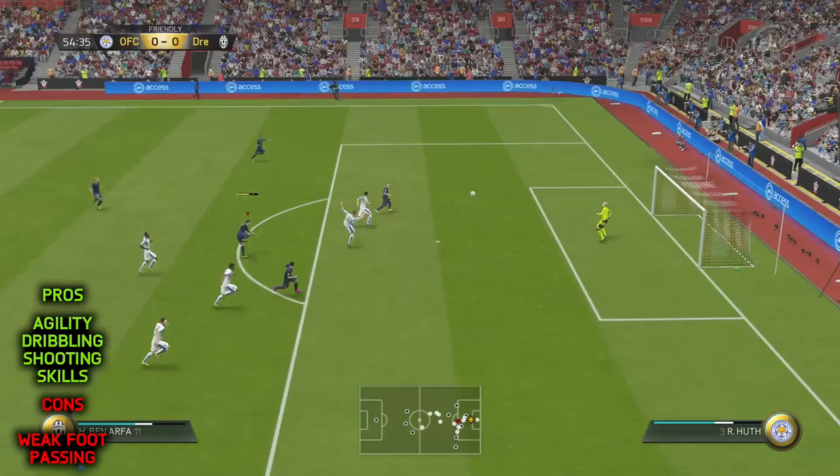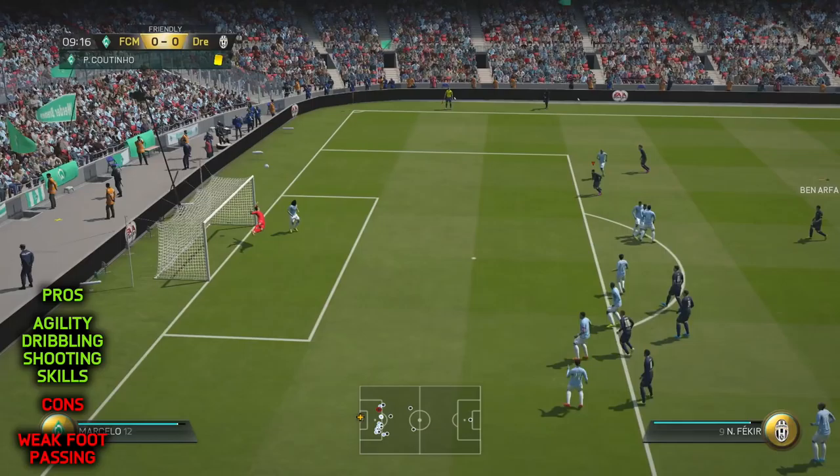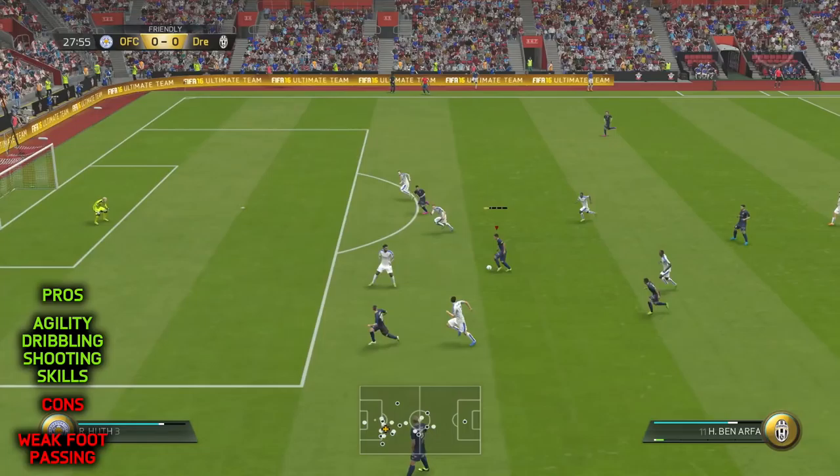Okay, it's in-game stats time. Click that first link in the description and it will take you to Ben Arfa's page on the site where you can see his quite incredible in-game stats. If I was to choose three stats which stood out for me, I'm going for 94 agility, 98 dribbling, and 97 shot power.